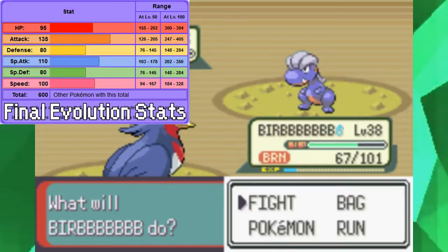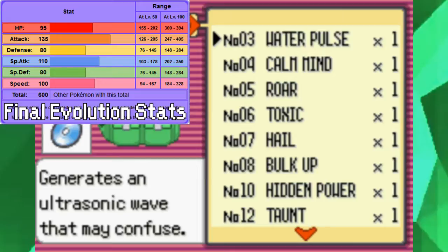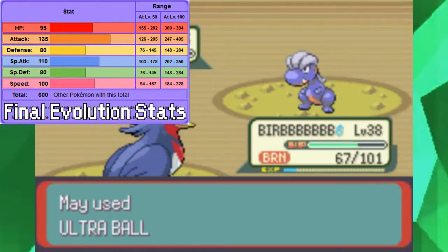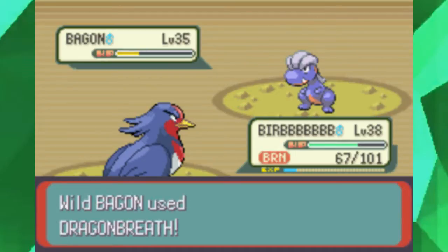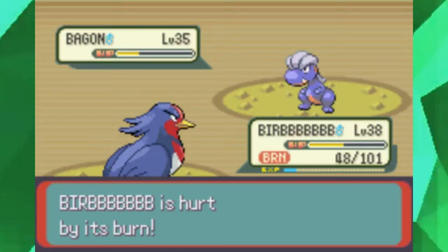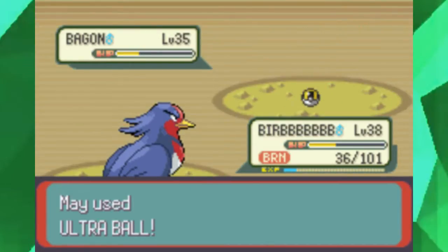Those final evolution stats are to be believed — Salamence is an absolute monster. You have access to Bagon as soon as you complete the final gym, and if you're still looking for a team member, look no further than Bagon. It's a long road for Dragon-types, but getting a Salamence is very, very worth your time.